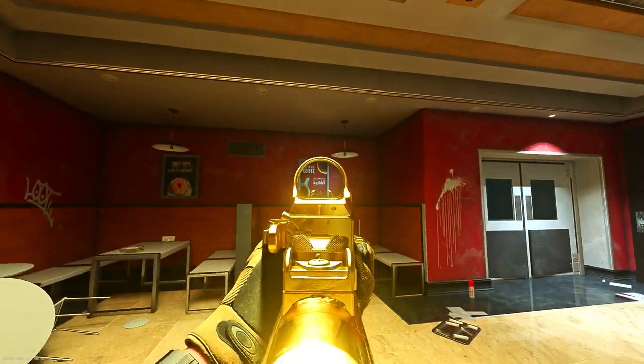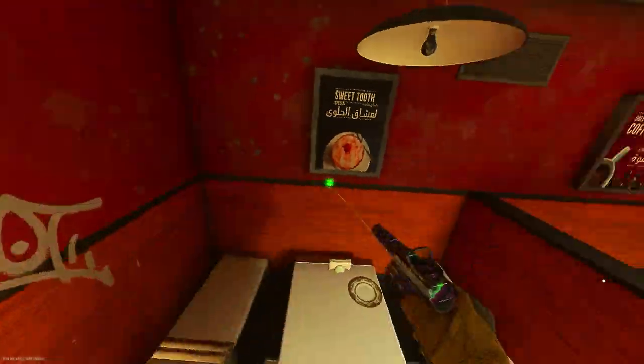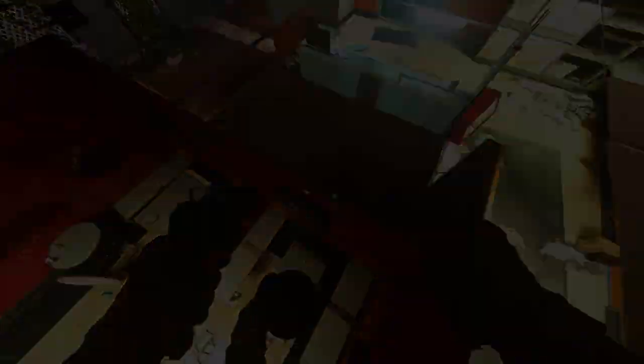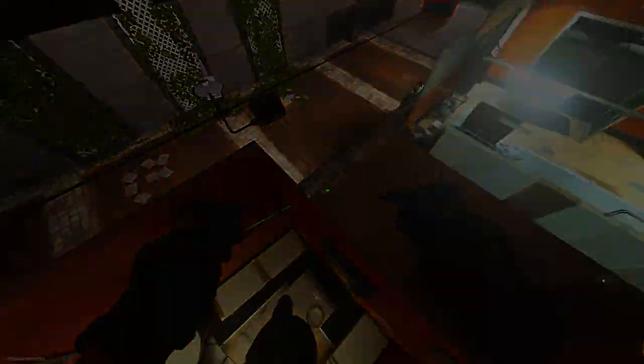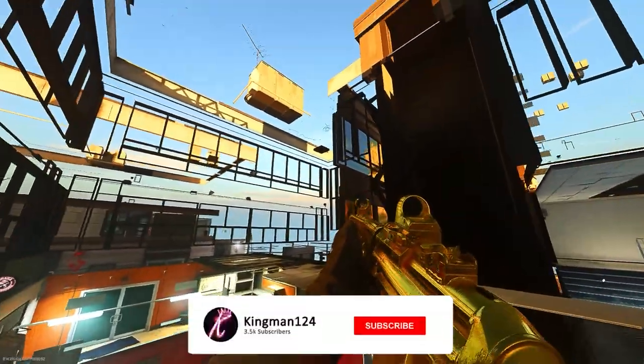You can either do it on the left side or the right side, it's totally up to you. All you want to do is just dolphin dive off the wooden beam, and you want to bounce on top of the sign. Once you bounce on the sign, all you want to do is just double-tap the jump button until you get breached through the ceiling.